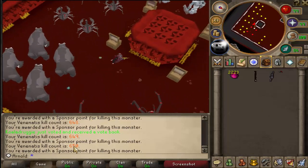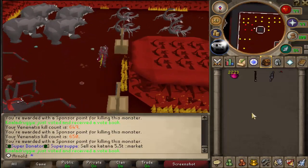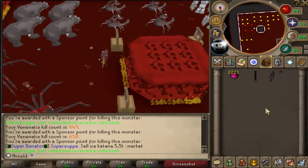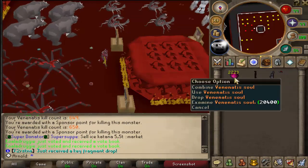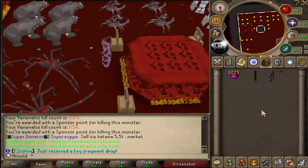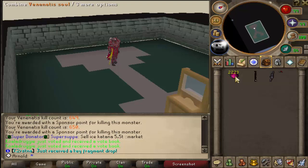I'm going to end the killing session here. We have 650 kills in around one hour, fully concentrating on killing Venenatus. That's pretty awesome. We got one rare drop — the black dragon shield — and we got 2.2K Venenatus souls which we can exchange in the soul room. That's what we're doing right now. Let's teleport there and combine these into 11 keys.